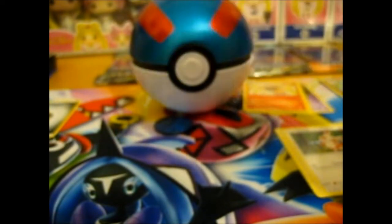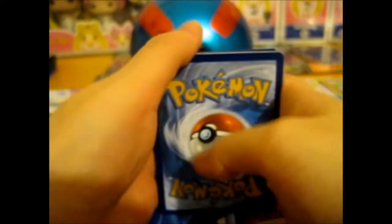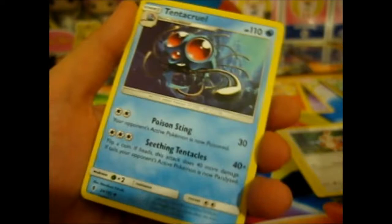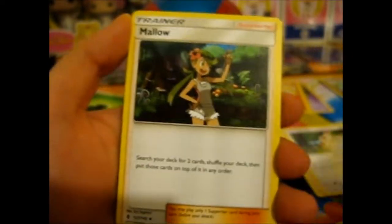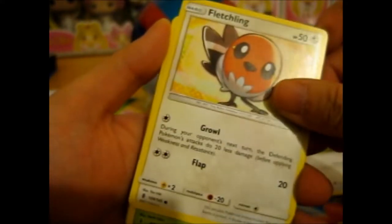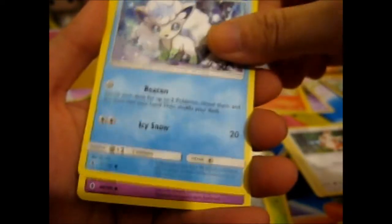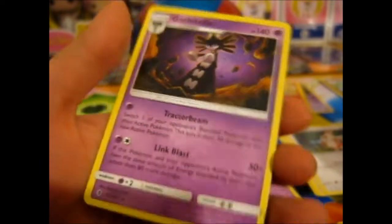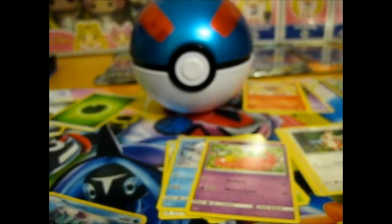Guardians Rising — hopefully we get a good card. I forget what I can get in these things. Grass Energy, Tentacruel, Energy Recycler, Mallow — oh, I want a Mallow Full Art. Fletchling, Spewpa, Beldum, Alolan Vulpix, Slowpoke, Reverse Marill — that's an uncommon, so that's not too bad. And I got the holo. That was kind of a dud, to be honest.